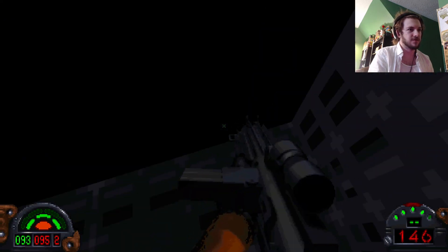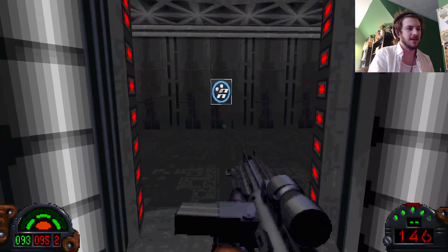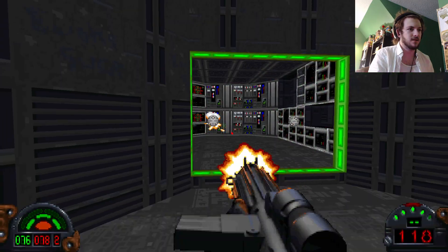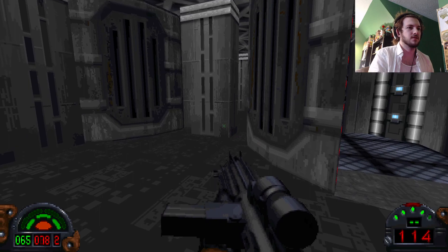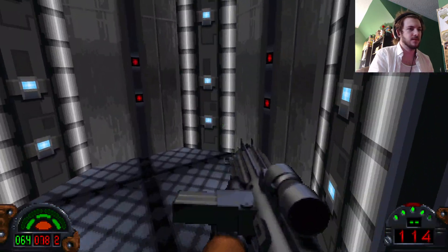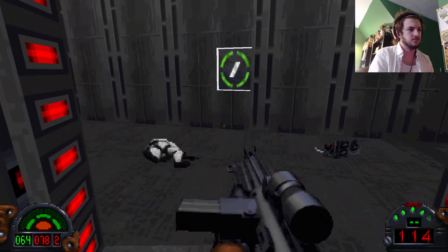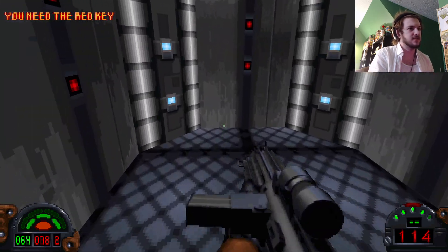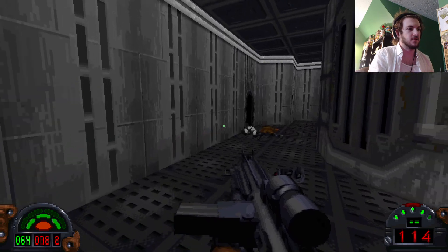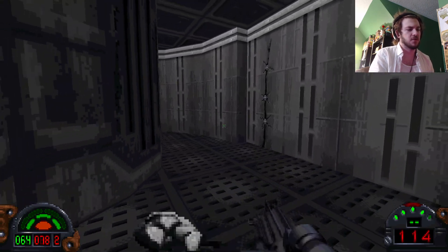We'll go in here to this little event spot and run. Just wait — what? The hell? I swear that worked. Is that a glitch? Can I access that yet? I think there's a way you can get through the ventilation system, but I do not remember how to do that. I think I tried using explosives last time and it didn't work.